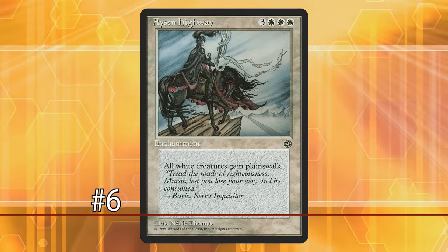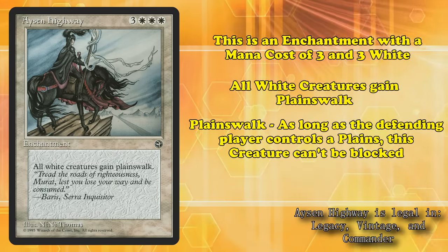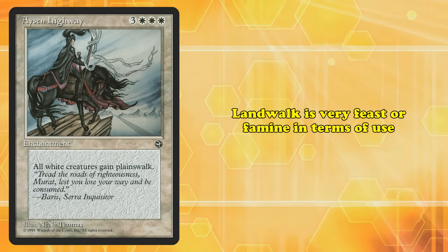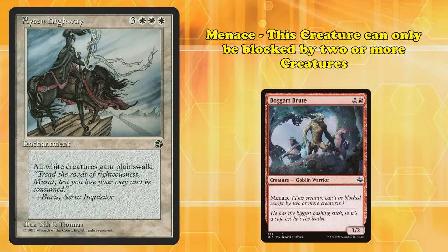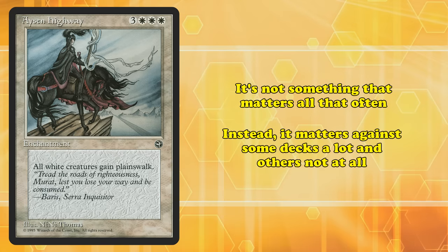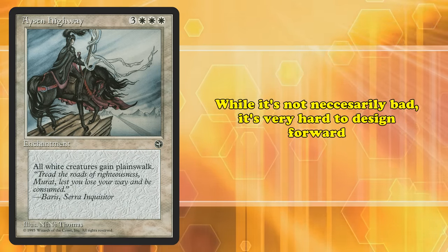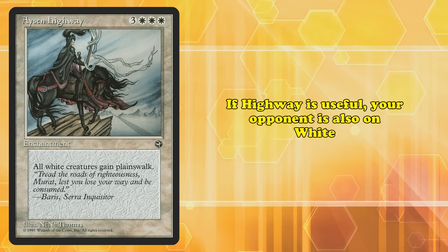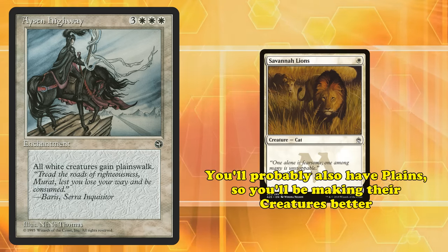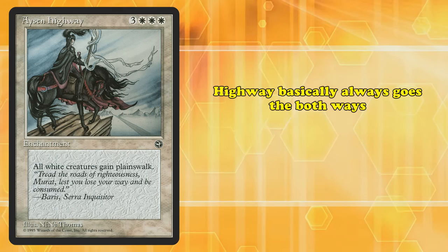And at number 6, we have Ace and Highway. This is an enchantment with a mana cost of 3 and 3 white. It has the effect where all white creatures have plainswalk — an ability that makes it so as long as the defending player controls a plains, the creature can't be blocked. Landwalk abilities are very feast or famine in terms of use. Unlike abilities like Menace, which makes creatures only blockable by 2 or more creatures, it's not something that will matter against all decks. Highway shows the pitfall of this design: if Highway is useful, it's because your opponent is playing a white deck. And if they're on white, they'll most likely have white creatures and plains themselves, meaning you won't be able to block any of their creatures either. Highway basically always goes both ways.